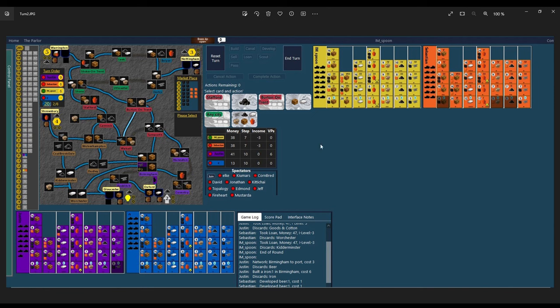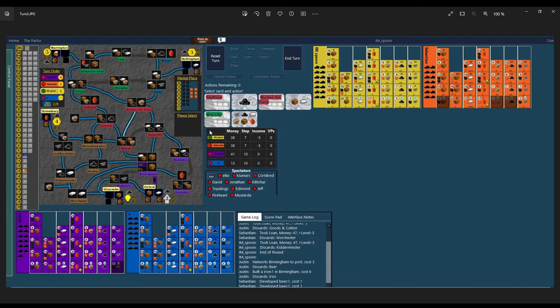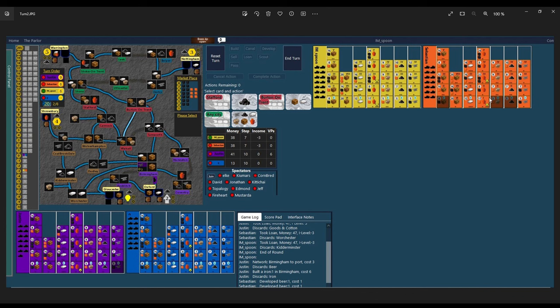Moving to turn two — from my side I developed on the first turn, took a loan and developed again, so I developed twice at the price of six coins. The play from the others was fairly standard: purple went for a loan and then built his first iron; orange developed his beer, a coal mine and a level one crate — typical brick play where your goal is to get two level two crates out, two beers and typically two or three irons out. Blue developed away two cottons and I'm doing the same — so immediately two players are going cotton.